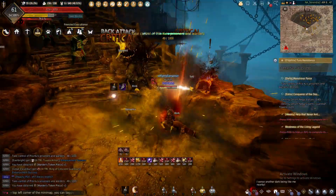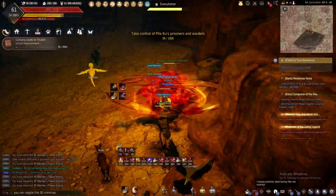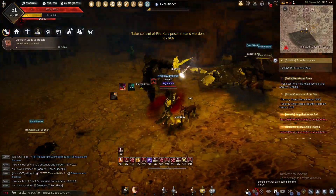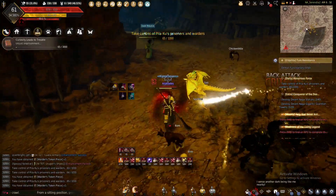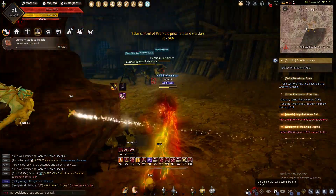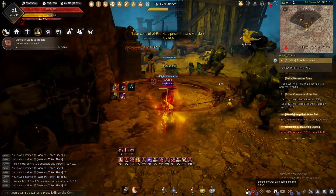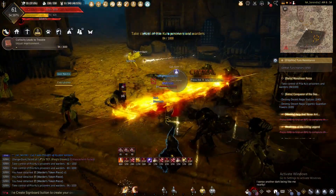The mobs will respawn fast enough so you shouldn't have to worry about pulling anything extra. This is also the main spot most people come out here to grind. One benefit is that this place is huge — there are tons of other areas, hallways, corridors, and big rooms off to the side. So if you don't feel like PvP and someone is out here, you can always go through one of those other doors to find a different grind spot.